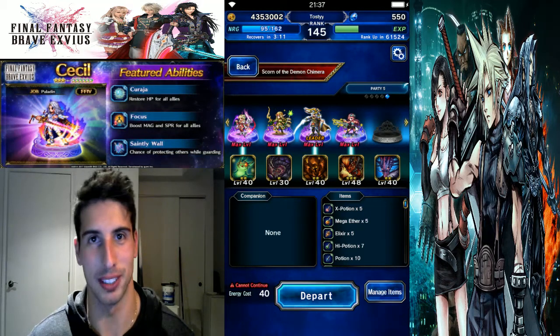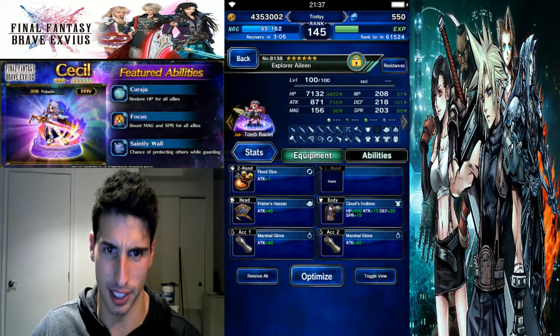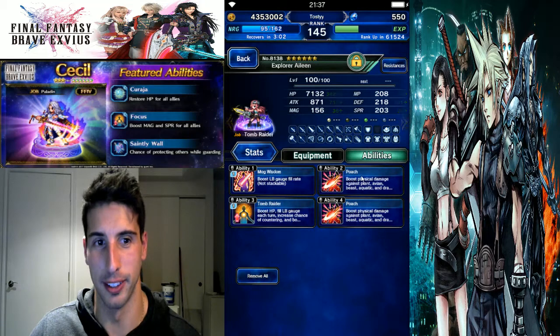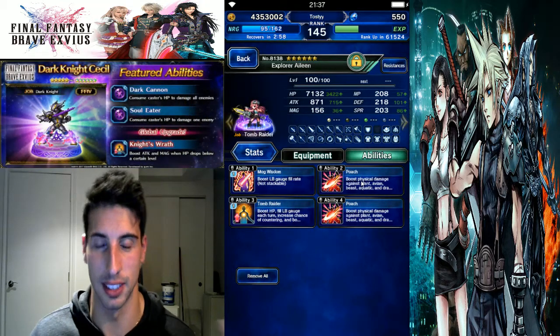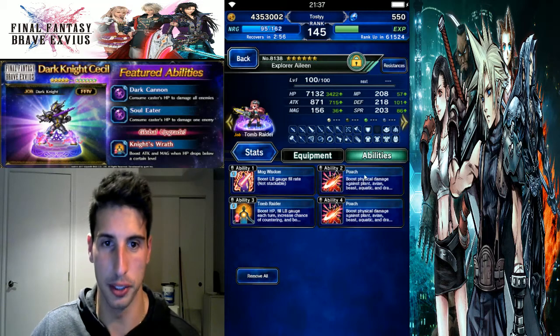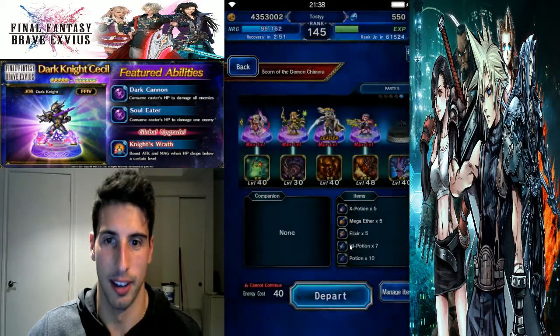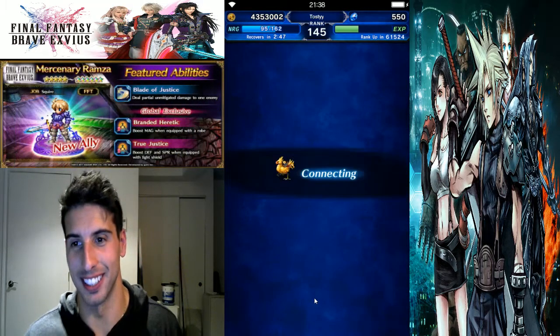If you guys have Explorer Eileen, trust me, she makes that fight so much easier. Here's what I have on her: Fixed Eyes, Cloud's Uniform, Double Martial Glove, and Pouches for the killer abilities against beasts, because Demon Chimera is a beast type. Tomb Raider and Mog were used to try to fill that limit burst a little bit faster. Without further ado, let's get into the fight.